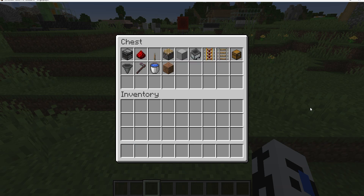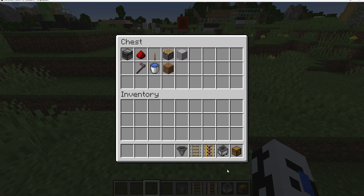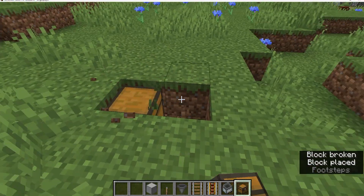So, these are the materials you're going to need. Quantities will vary, and your hoe doesn't need to be netherite. We're going to start with rails, powered rails, a lever, blocks, a chest, hoppers, and a hopper minecart first.